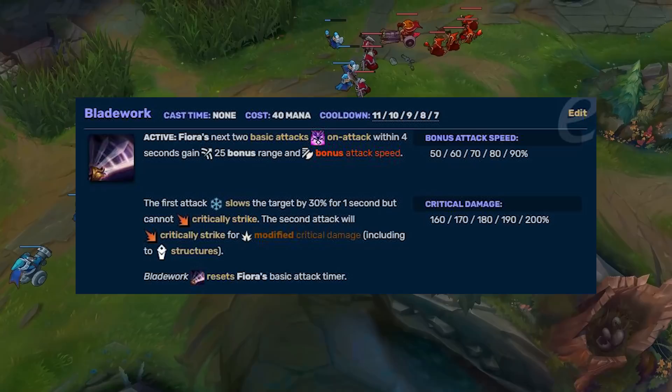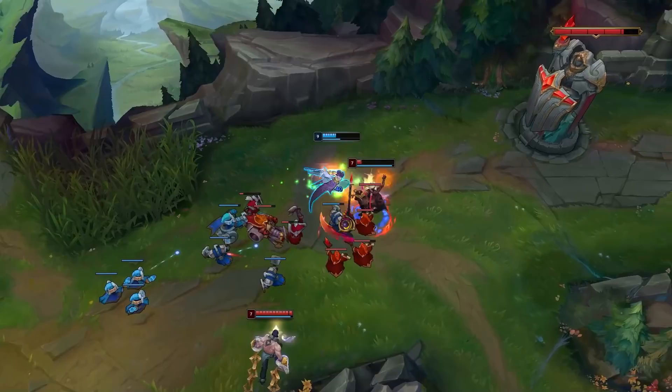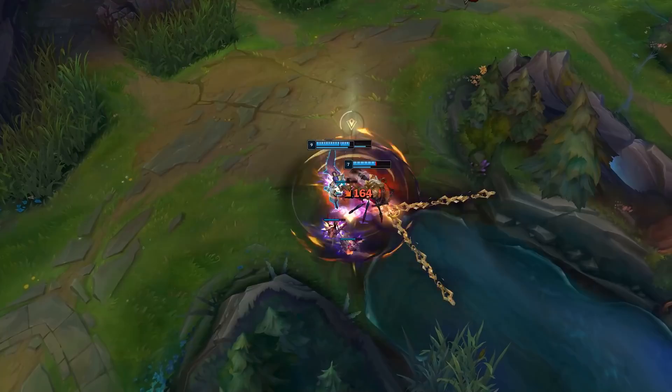Fiora's E is Bladework. When she uses it she gains attack speed and range on her next two attacks, with the first auto attack slowing and the second dealing critical strike damage. You can also use this on towers to take them down faster, and her E resets her auto attack timer, allowing her to auto attack cancel. We'll look at this more in depth in the combos section.